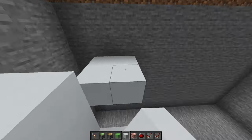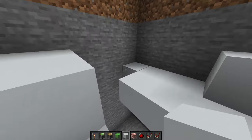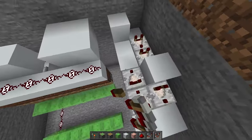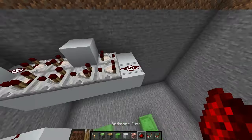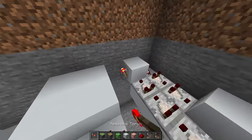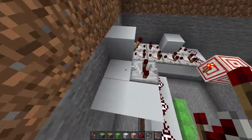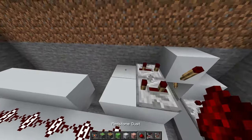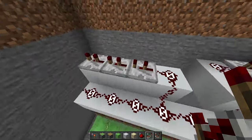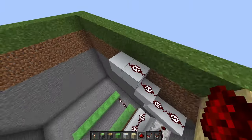Now we're going to build our delay circuit. Build a 5x2 platform, place blocks, and start placing comparators. Place some redstone dust, a target block with a torch on the side, then another torch, another block, and another torch. Place repeaters each on the third setting, then more redstone dust, and more repeaters each on the second setting. Build it up, place more redstone dust, and another repeater on the second setting.